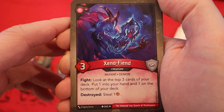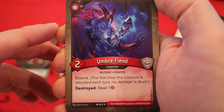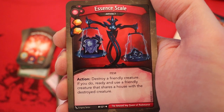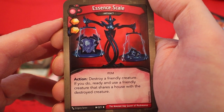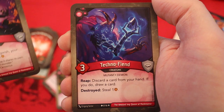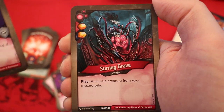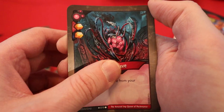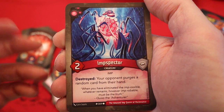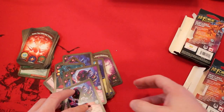Now we're on to Dis. It's Xenophiend — three power, fight: look at the top three cards of your deck, put one into your hand and one on the bottom of your deck, destroyed: steal an amber. Umbra Fiend, two power, elusive — destroyed: steal an amber. Soul Fiddle is an artifact — action: enrage a creature. Essence Scale with two amber pips — that's a common theme in this deck — it's an artifact, action: destroy a friendly creature, if you do, ready and use a friendly creature that shares a house with the destroyed creature. Anguish, six power — for each damage on Anguish, your opponent's keys cost plus one amber. Technofiend, three power — reap: discard a card from your hand, if you do, draw a card and destroyed: steal an amber. Very nice. Stirring Grave with two amber pips — archive a creature from your discard pile. Stirring Grave, this one with only one amber pip. Imp Spector, two power — destroyed: your opponent discards a random card from their hand. Another Imp Spector. Bonesaw, five power — if a friendly creature was destroyed this turn, Bonesaw enters play ready. And the final card of the deck is another Bonesaw.